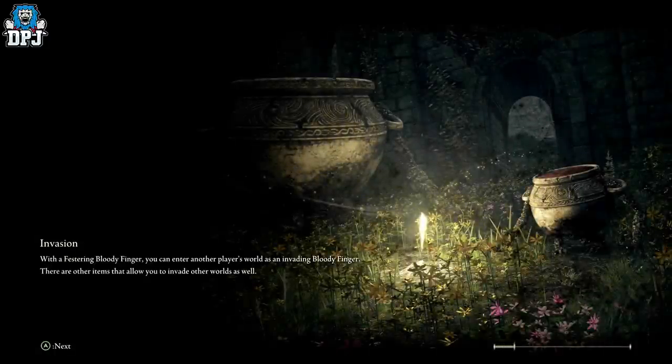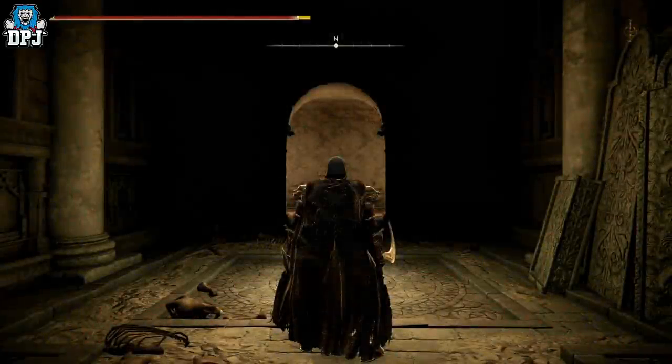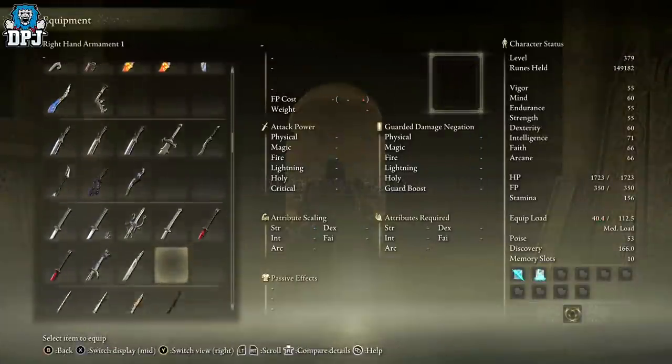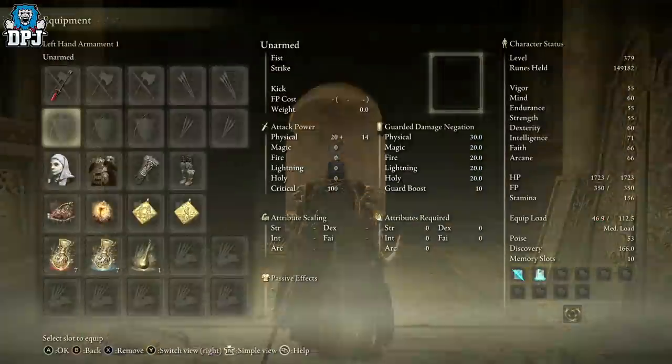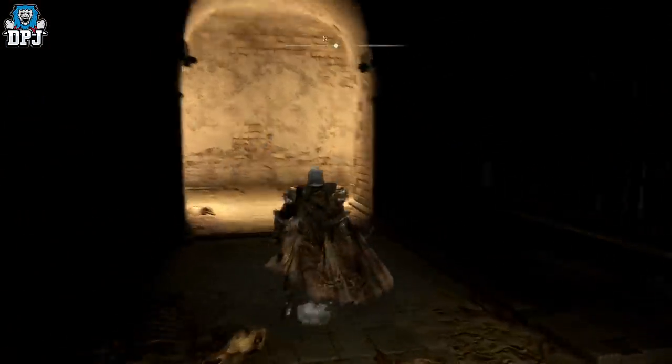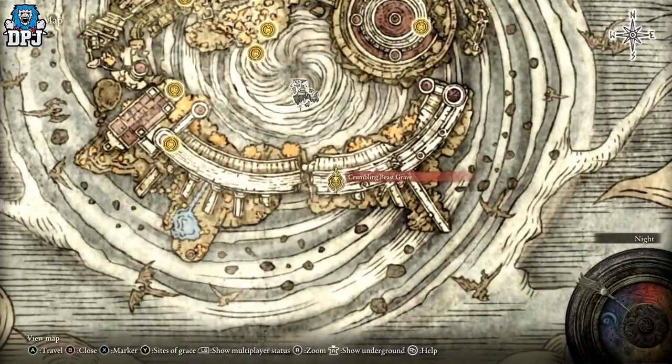The Silver Scarab, if you have it, will obviously give you an increased chance of getting these to drop. I just think it's a nice decent weapon — I know a lot of people out there love these curved swords. Mine isn't leveled up; I'm not going to waste my upgrade materials on them because I don't think that's necessary for me, but the grace point we're at is this one right here.